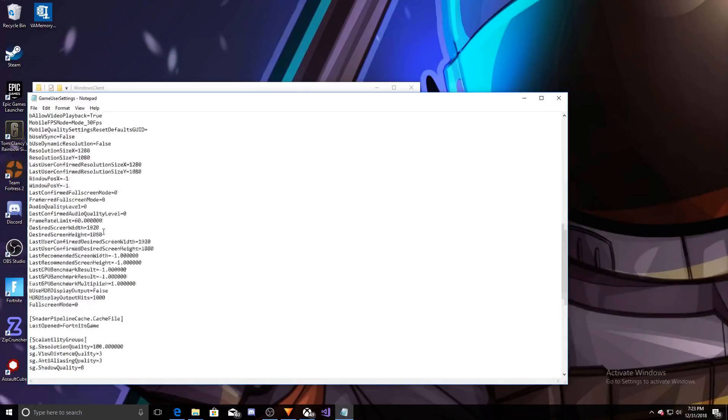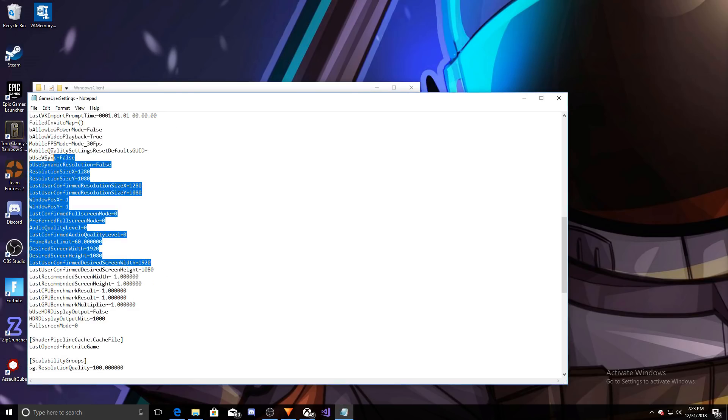What you'll see is the resolution settings right here - these four. There's also going to be some below but you don't need those. You need Resolution Size X and this Resolution Size X. You don't want to change the Y, because that's the stretch part - leaving it like it is is what makes it stretch. So you want to change both of them to what you want. Since I'm running 1280x1080, I'm just going to put the same things in. If you've already done this and it didn't work, you just need to untick Read Only and actually load into Fortnite again. When you come back, both will be 1920 and that's how you know it worked.